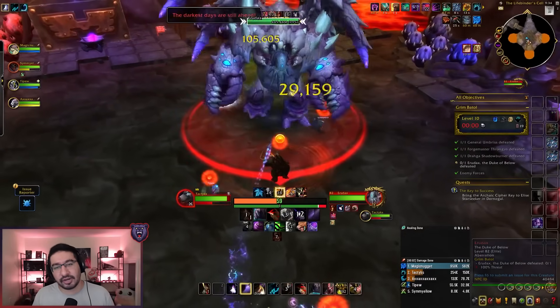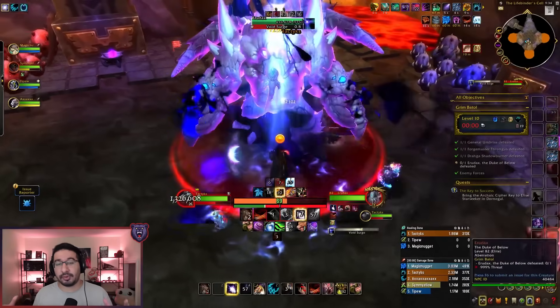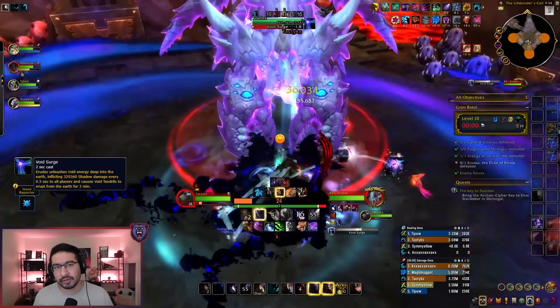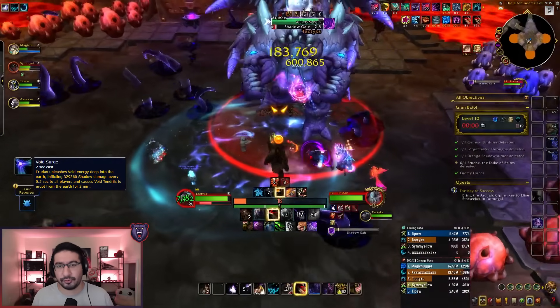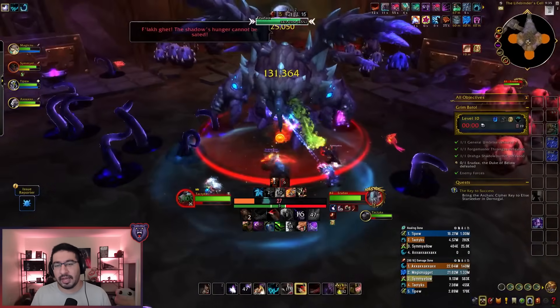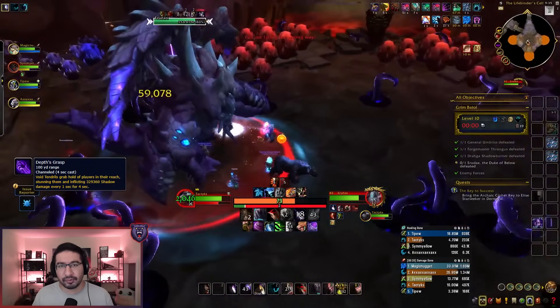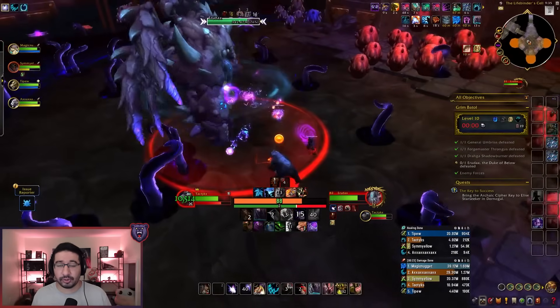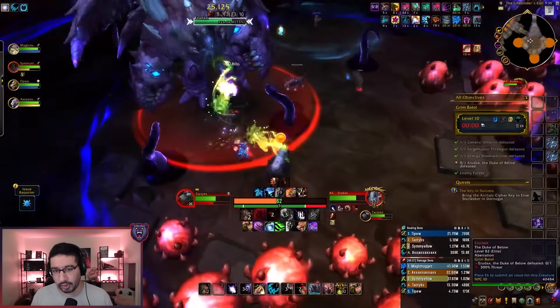That brings us to the final boss, Erudax, which is another heavy area denial fight. Throughout the encounter, the boss channels Void Surge, which deals moderate group damage and spawns Void Tendrils all across the room lasting for 2 minutes. These tentacles are stationary, but if any player steps on them, they'll be attacked by Depth's Grasp, stunning and dealing heavy damage to them over 4 seconds before despawning. If you really need the space, you can use immunities to help clear out tentacles, otherwise just avoid them.